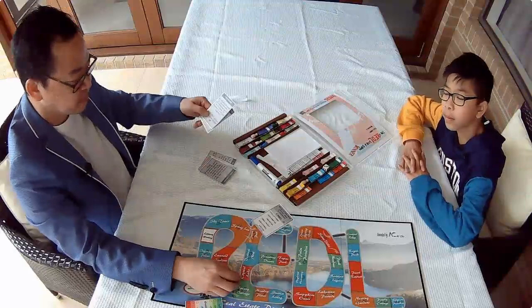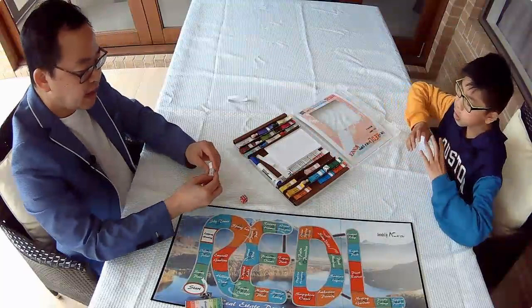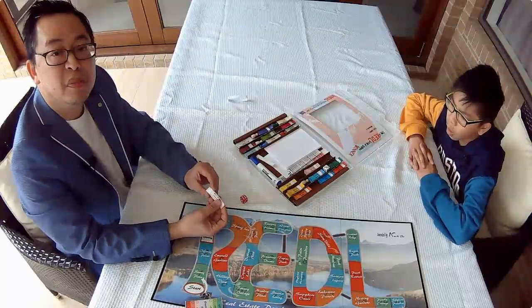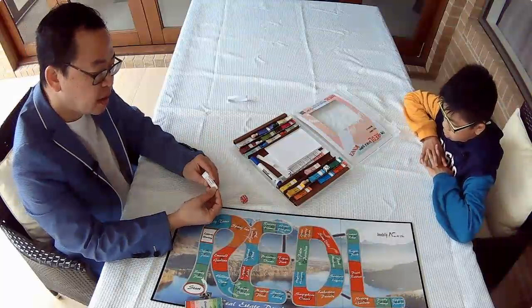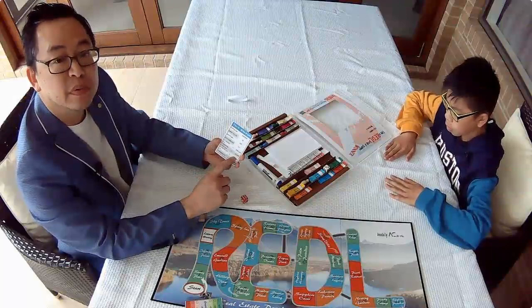We've got the money. There are a number of denominations in this game. At the start of the game, players start with a set of money in different denominations — $1, $5, $10, all the way to millions of dollars. This helps with accounting and money management, making it easy to calculate things like sales commissions, and to pay different players.